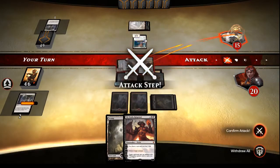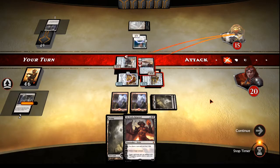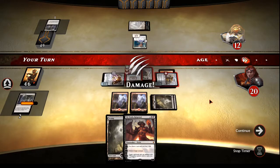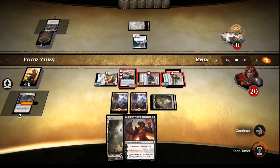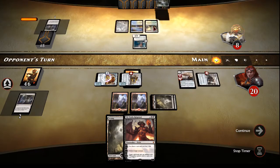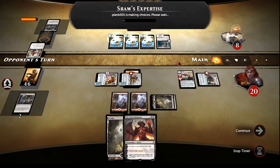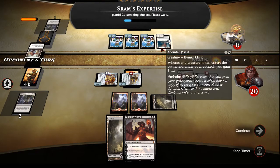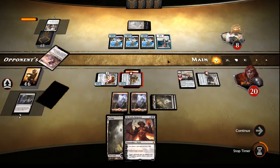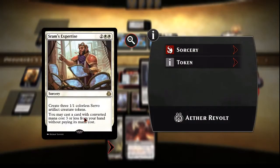I don't think I'm going to discard Ob Nixilis to the Copter. I think I'm just going to go with what I've got. We're doing seven to them right now — this will take them to eight. Do they have any kind of removal or bounce? They've got band colors so they can have a Reflector Mage or something. Sram's Expertise — I think they're going to gain three life, but I don't think it's enough. And they've got Eldrazi Displacer. Can't displace anything yet. They played Eldrazi Displacer off the free play from Sram's Expertise.